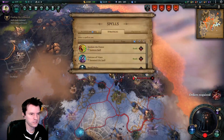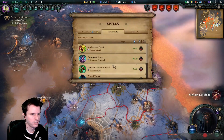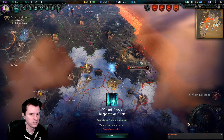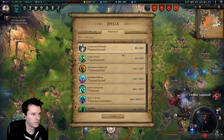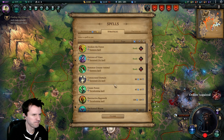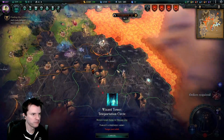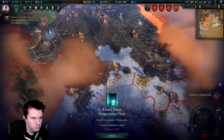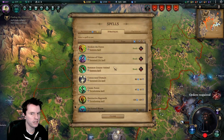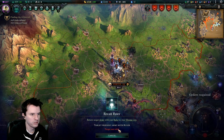Let's do recall ruler — return target army to the throne city. Can I do that recall spell a third time? Teleportation circle, there we go. That was a crap ton of mana but they're all back. Oh no, my mana's negative right now, that's not good. Okay, recall ruler — prime that again.